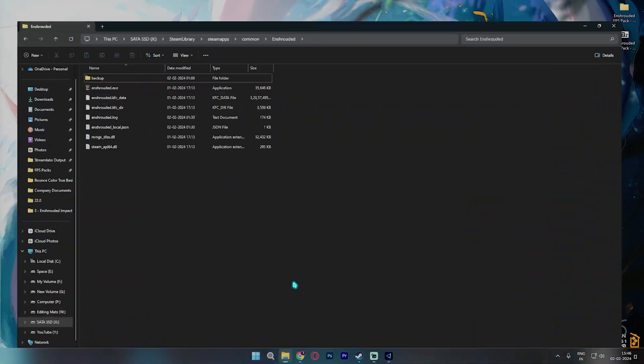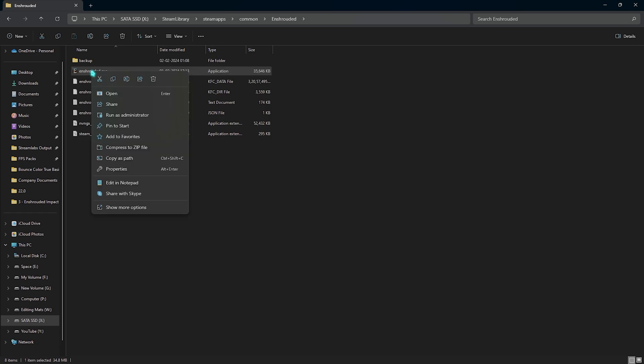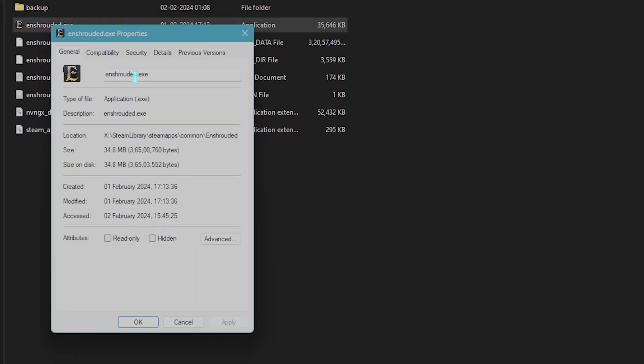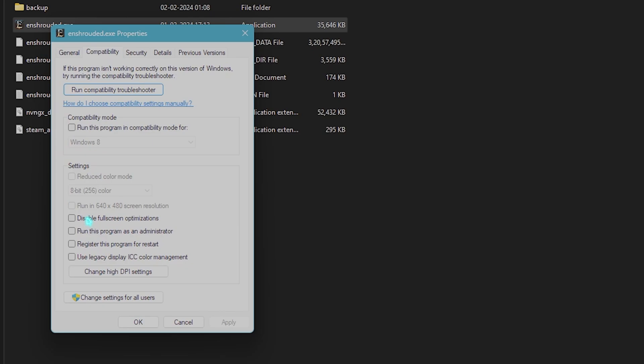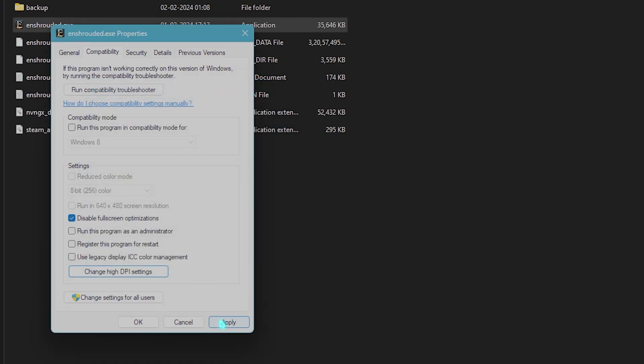Step number two is Enshrouded compatibility settings. Open up the installation directory of Enshrouded, go to the exe file, click on Properties, go to Compatibility, and click on 'Disable full screen optimizations.' Also click on 'Change DPI scaling behavior,' select the Application option, then click OK and Apply.